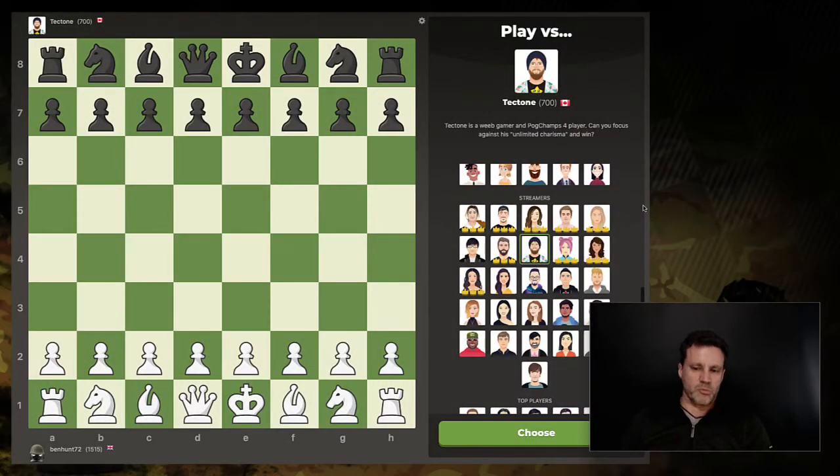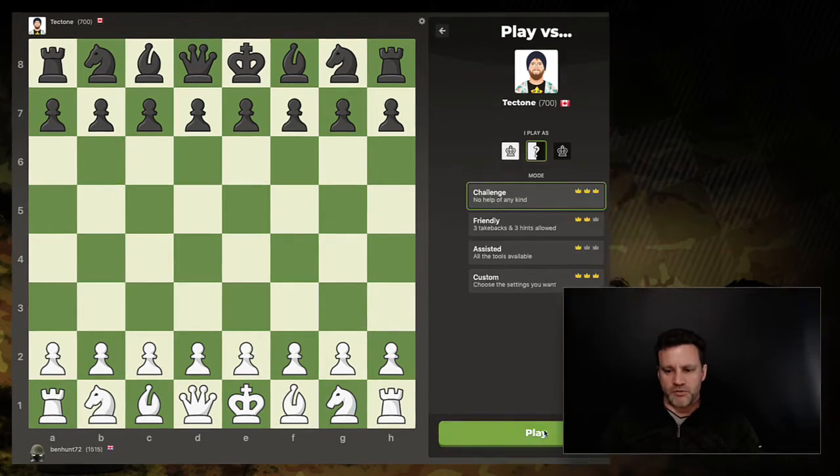Hey guys, I'm working through the Chess.com streamer bots right now, still in the sub-1000s. Next one up is Tectone. Tectone is a weeb gamer and PogChamps 4 player. Can you focus against his unlimited charisma and whim? Well, we shall find out.